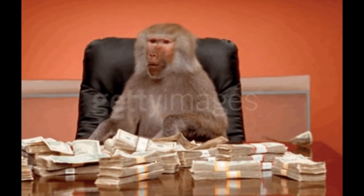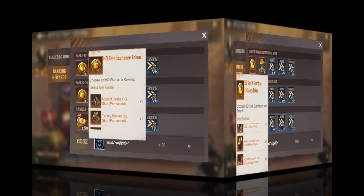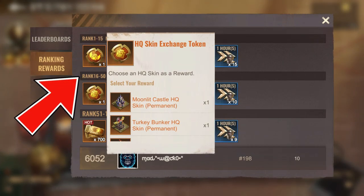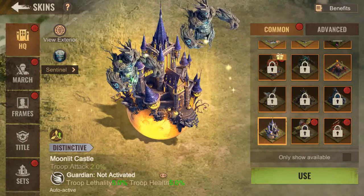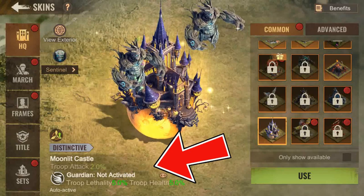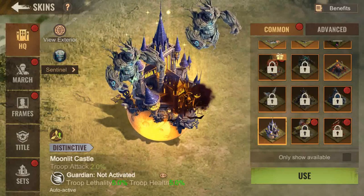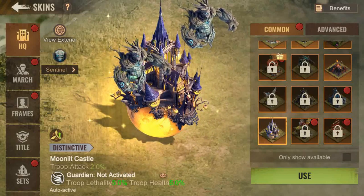Rank 1 to rank 15 will get the HQ skin and guardian skin exchange token, whereas those ranking 15 to 50 will just get the HQ skin exchange token. Most high spenders will already have these HQ skins, and the guardian skin effect is temporary. So if you want to follow the smart gorilla, I would suggest to skip the HQ skin.